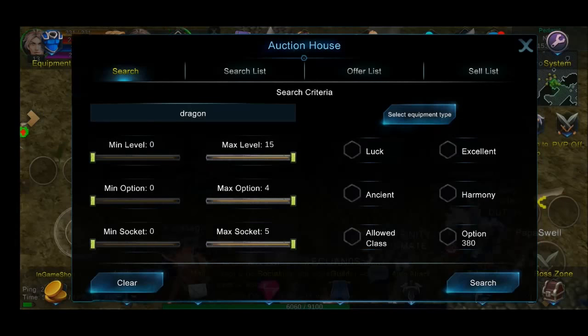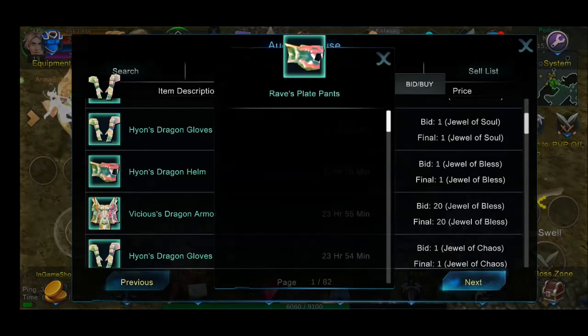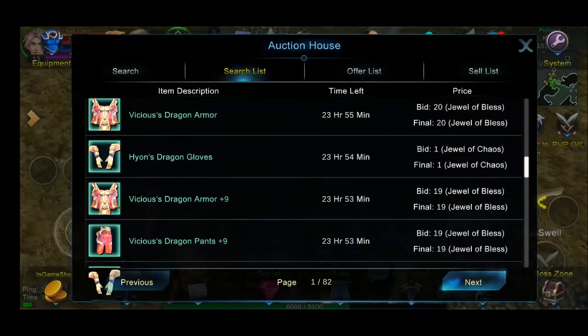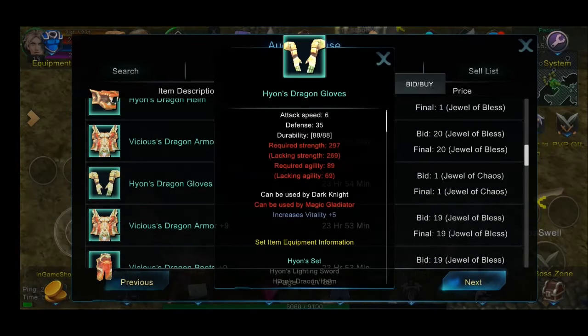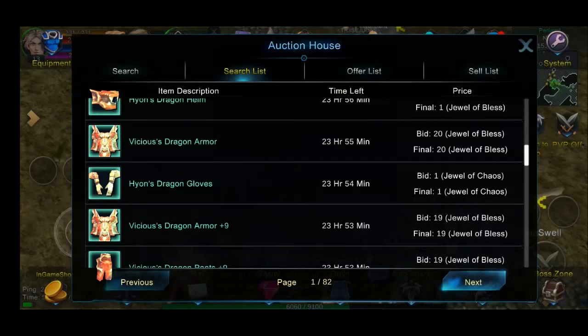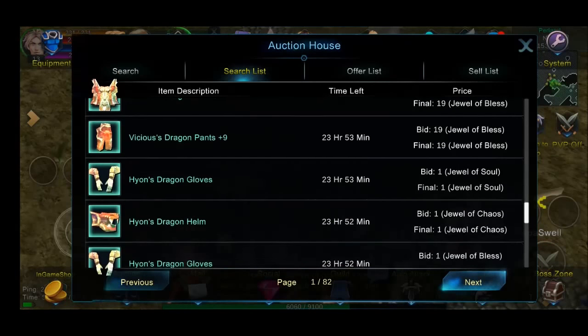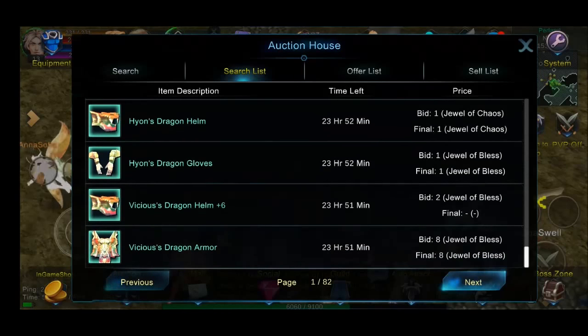Lagayin nyo lang dito sa auction, Dragon, then click nyo yung Ancient. Kung medyo tight yung budget ninyo guys, tapos talagang literal na newbie talaga kayo, ito yung pinaka magandang gamitin ninyong panimula — Hayon. Kasi yan, madalas, yan makikita nyo naman, Chaos Soul. Pero pagdating dun sa Vicious, medyo may presyo.